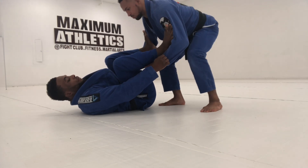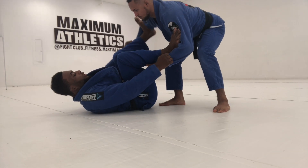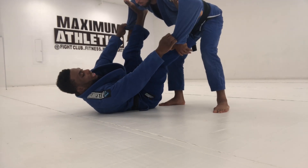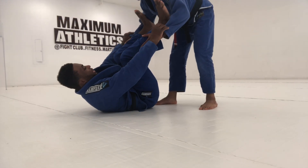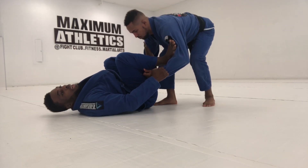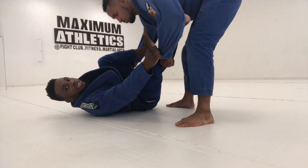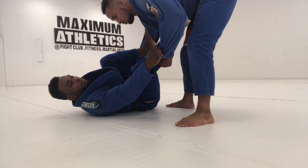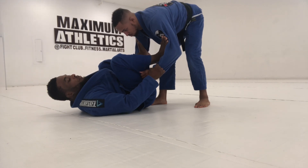A few things with spider guard — just gonna go over some basics. I don't really want to extend my legs out because it's gonna be easy for him to push off, stack, or toreando. I really want to suck my legs in close to my body, and that's gonna give me a lot more leverage. I only really push out when he's going to one side or something — I'll extend that way. But never extend out before that. I want to play very tight.